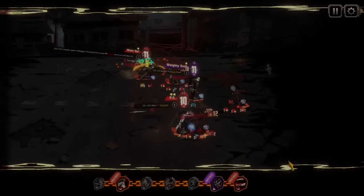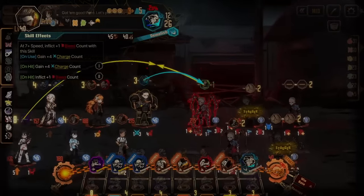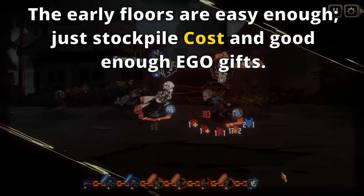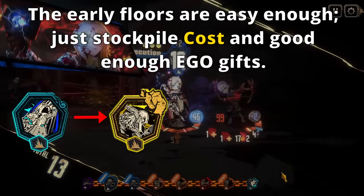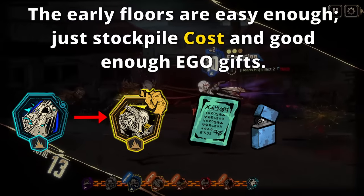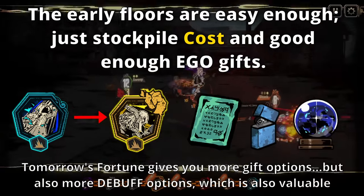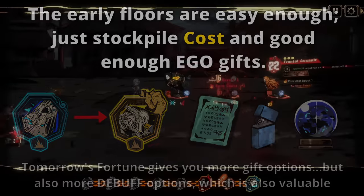Once you have a team assembled, the beginning of the run is not too different from the normal dungeon, and on those early floors I would recommend trying to focus on accumulating cost in order to get good skill replacements or rerolling for good ego gifts. Some form of healing ego gift, ego resource generation, or early Tomorrow's Fortune are all good ones to shoot for, or any ego gift that benefits your archetype significantly.